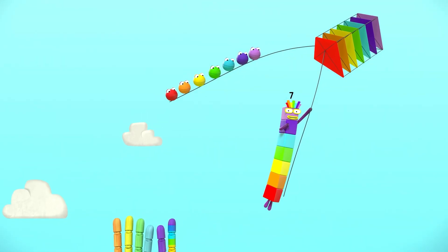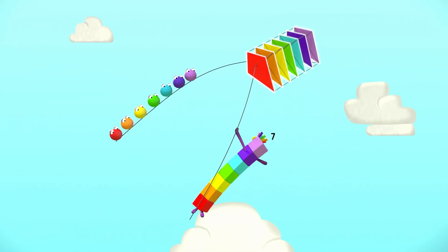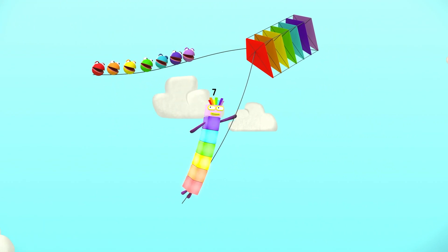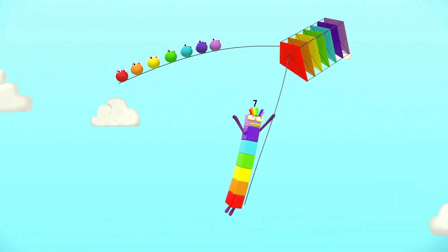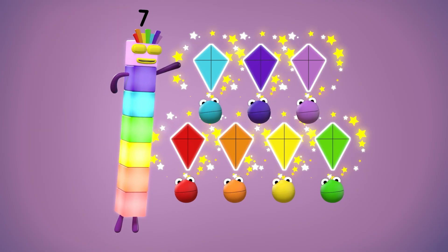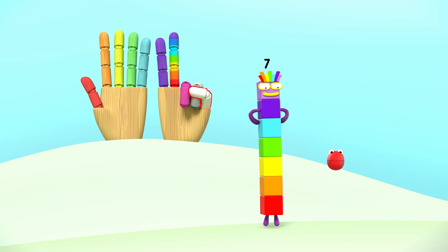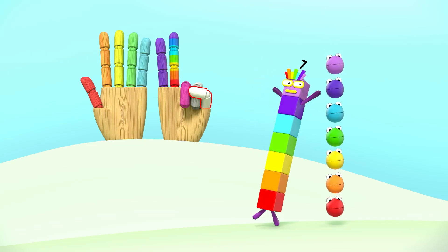Seven number blobs and me, counting everything we see. Flying a kite, rainbow kite. Turning on the light, rainbow light. Seven number blobs and me. One, two, three, four, five, six, seven — seven kites! One, two, three, four, five, six, seven — seven lights. Seven number blobs and me.